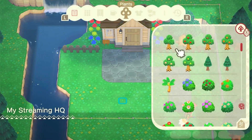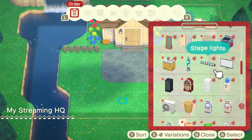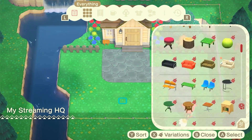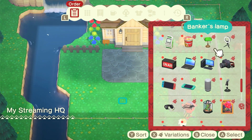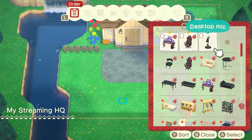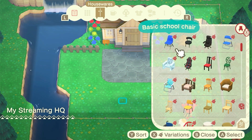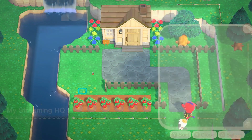That looks a little bit better — we'll do that for the paths. Now let's see what's in the order for inside. It's kind of difficult because I like to decorate with what they give me. I don't like to use stuff from previous orders because it most of the time doesn't fit the theme. Outside is tricky because there's not always something fitting — where am I gonna put a gaming chair or desk outside?